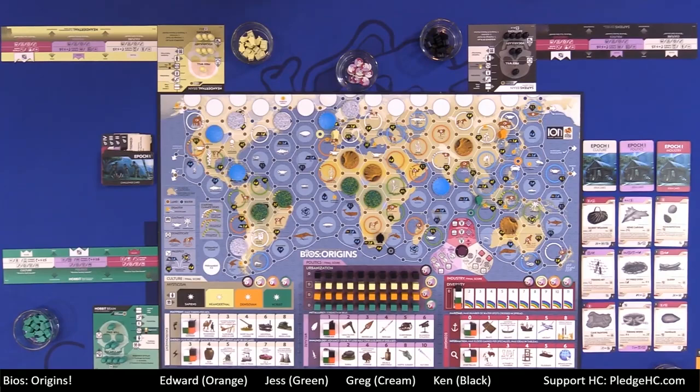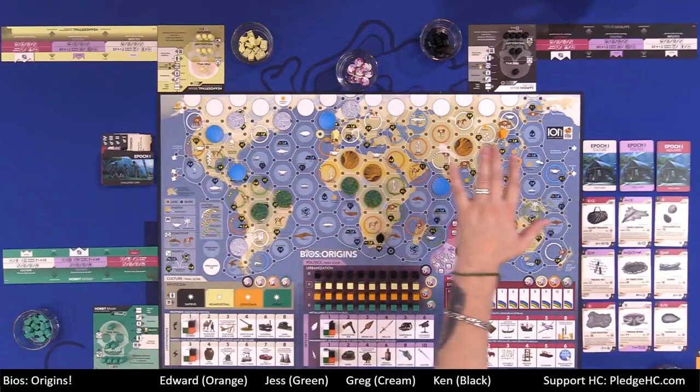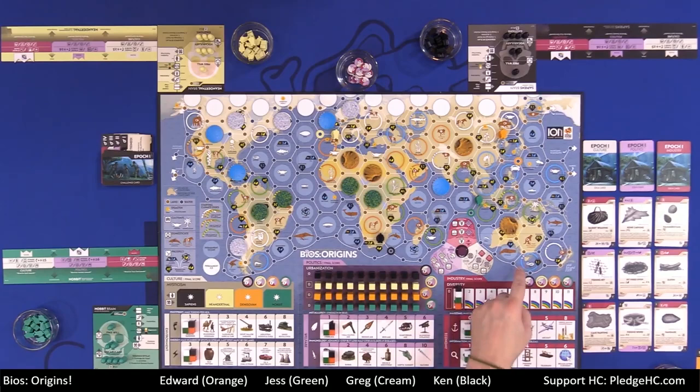On the main board, the board is essentially broken down into four different areas. We have the map of the world with each area turned into a hex, with six — sometimes five or fewer — little corners or spots on it. Hex corners are either brown or blue, with brown representing land and blue representing water.